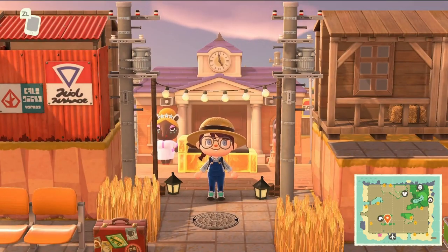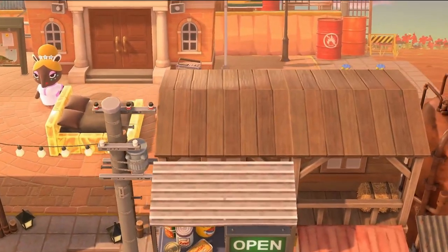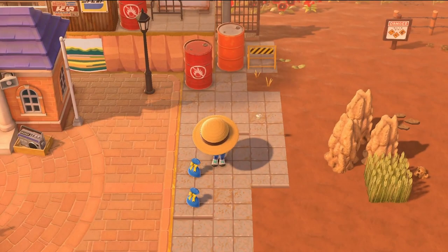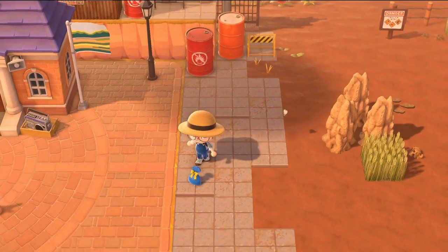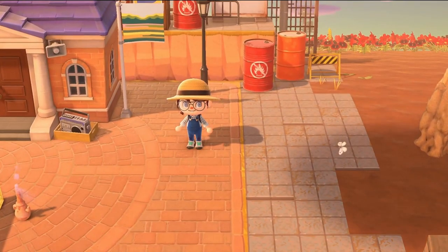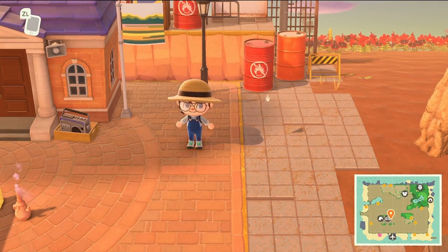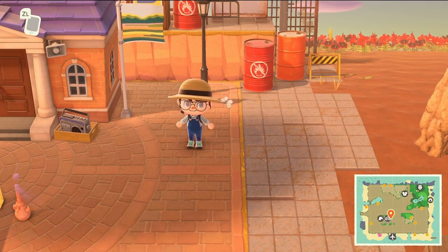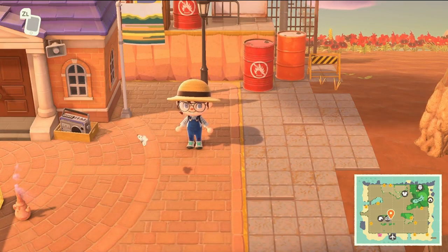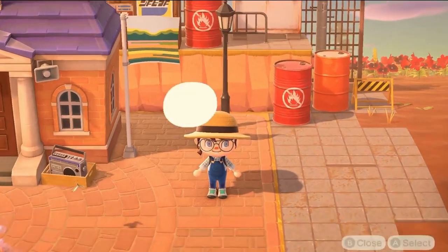I decided to start at resident services because I heard from their posts that there are some gifts. I tried to wear my most Australia-desert-practical outfit. I've got my walking shoes on and I've got the hat because the sun is really intense in Australia and New Zealand - very important to slip, slop, slap. Little reference for you guys. And the dungarees are pretty practical too, got all my snacks in the backpack.